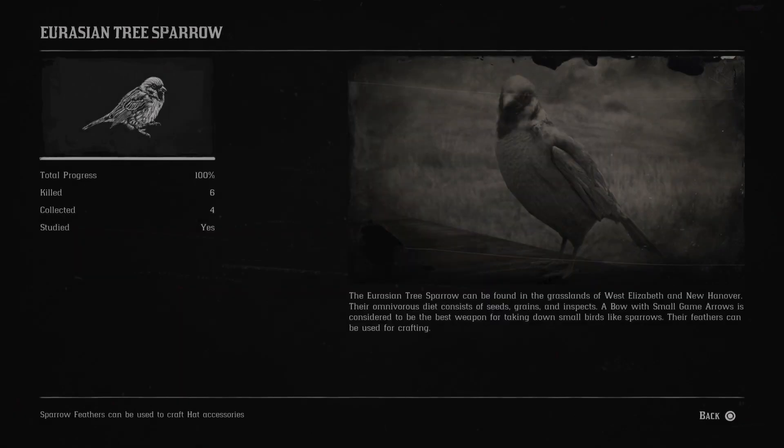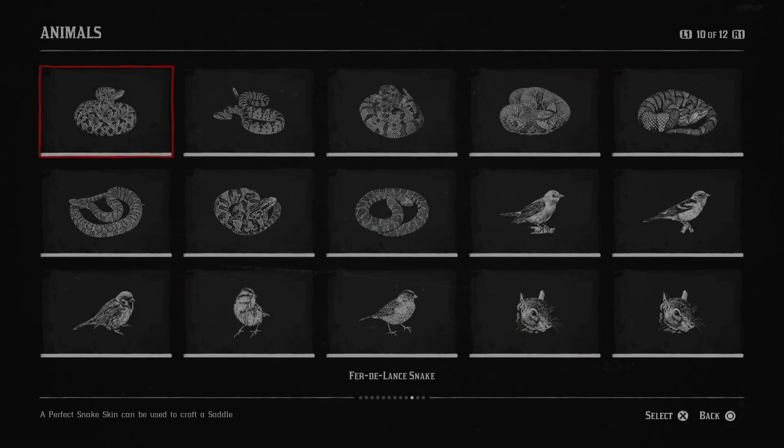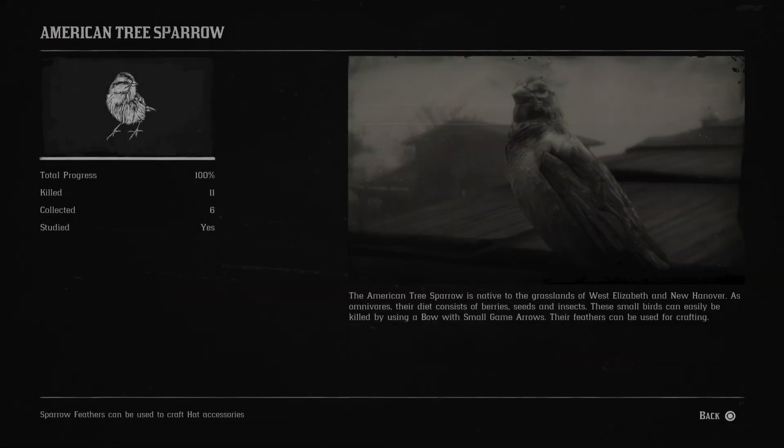Next is the Eurasian tree sparrow. The Eurasian tree sparrow can be found in the grasslands of West Elizabeth and New Hanover. Their omnivorous diet consists of seeds, grains and insects. Next is the American tree sparrow. The American tree sparrow is native to the grasslands of West Elizabeth and New Hanover. Their omnivorous diet consists of berries, seeds and insects.